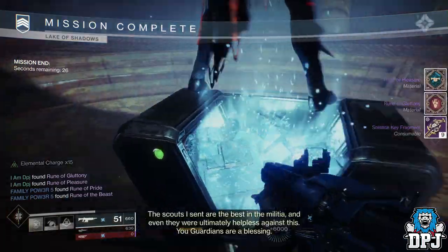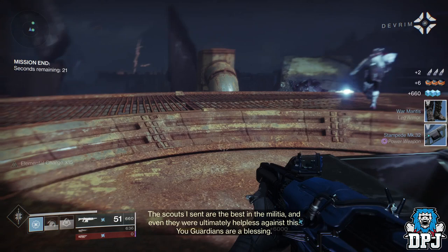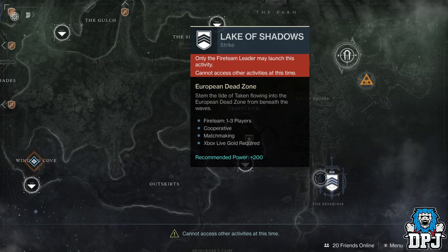So definitely the fastest way to farm these Solstice key fragments is to load up the Lake of Shadows strike under EDZ and just farm it with friends. You can easily get this done between 5 and 6 minutes, even quicker if you know what you're doing.